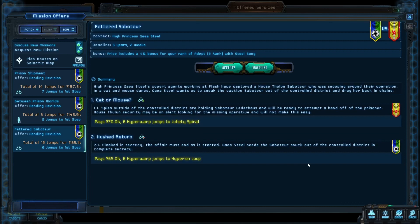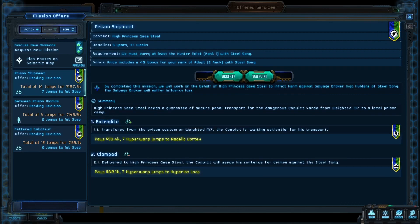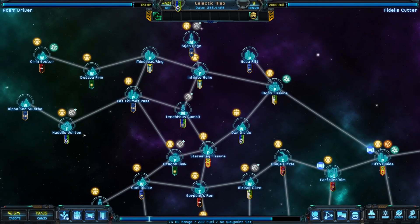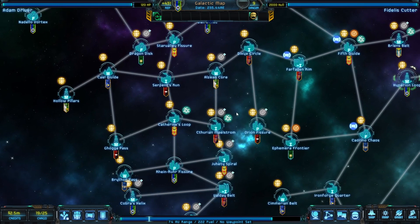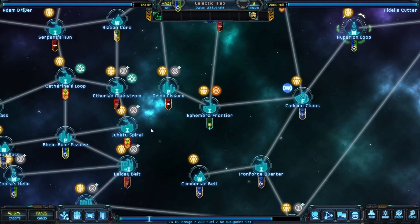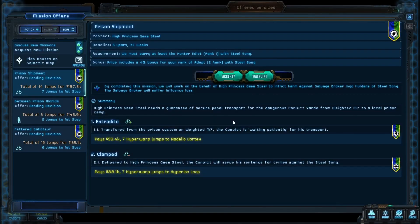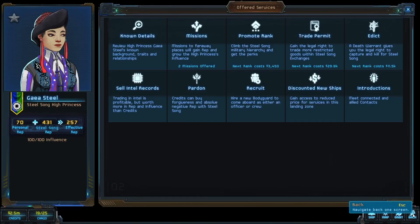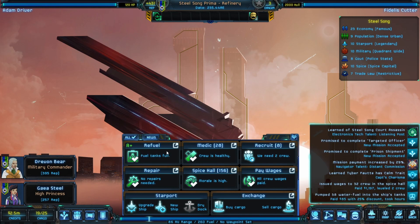Juhati Spiral is way over here. The next good question to ask is what has the longest time on it. The Nadella Vortex one has five years, 37 weeks - we may find ourselves up there, so let's get it. This mission requires at least one empty prison cell - we've got prison cells. All right. So, buy cargo - do we have some to sell? Xeno terror artifacts - we've got to get into a black market. This is going to make it hard until we get into a black market.